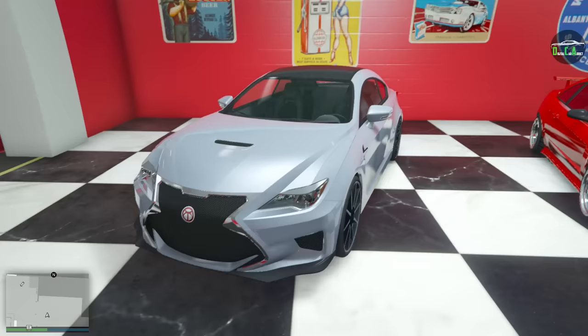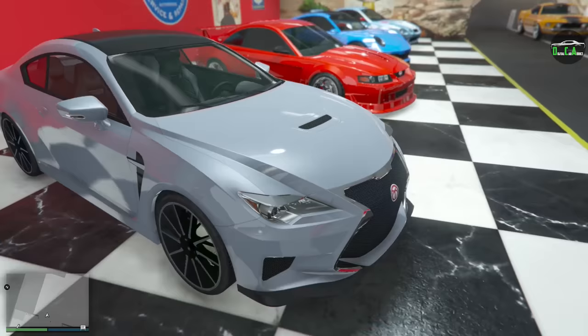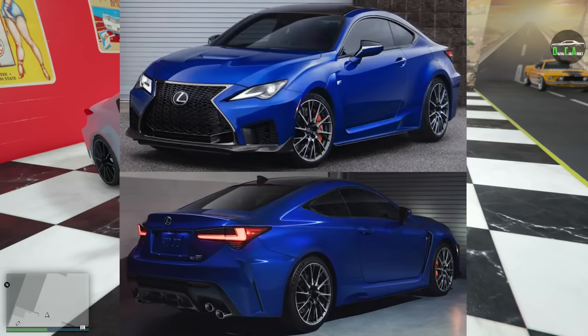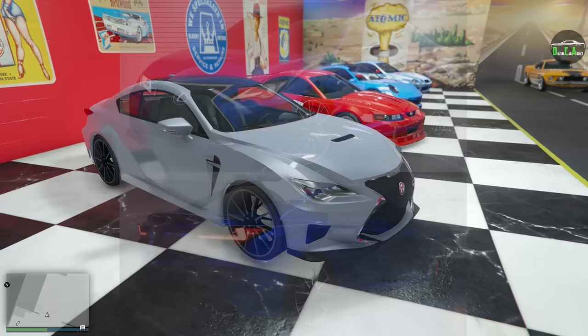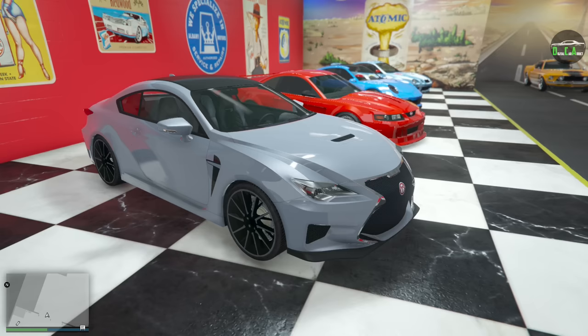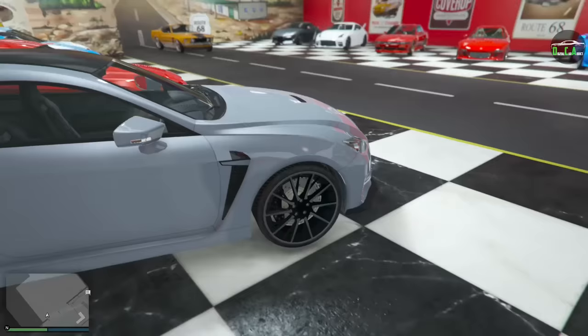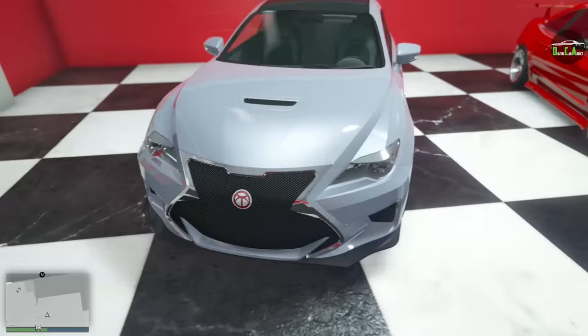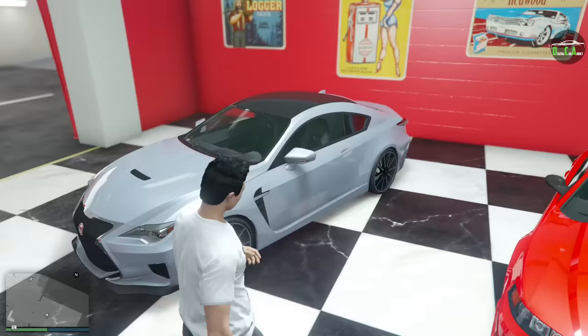Finally a newer Lexus in this game — it's been a long time coming. Hopefully we get the LFA in the future, but for now this is pretty decent. This vehicle is primarily based on the 2021 Lexus RCF, a very good-looking car. It's kind of crazy how Rockstar chose the 2021 model — you can tell by the headlight shape versus older models. The stock wheel is almost identical, the giant vent, the giant front grille — it all looks really really good. Unbelievable how close Rockstar is getting with these cars.